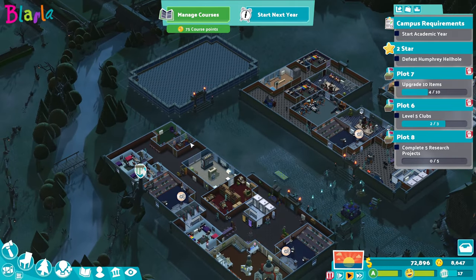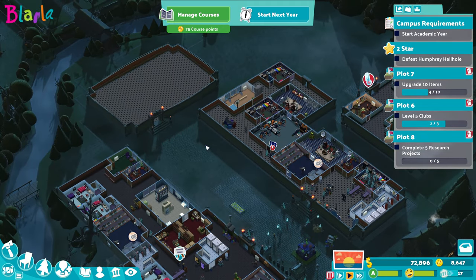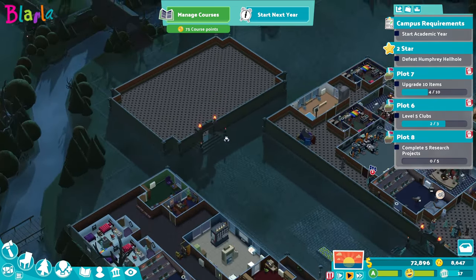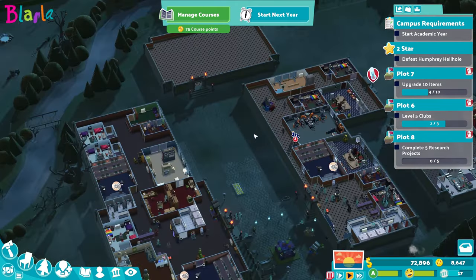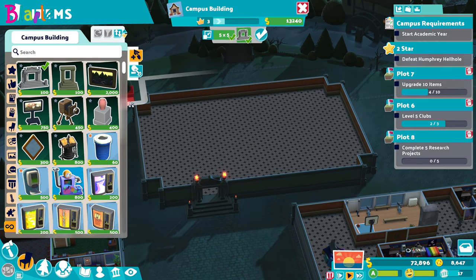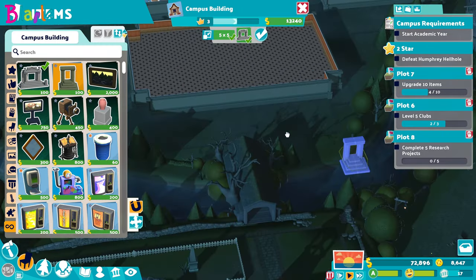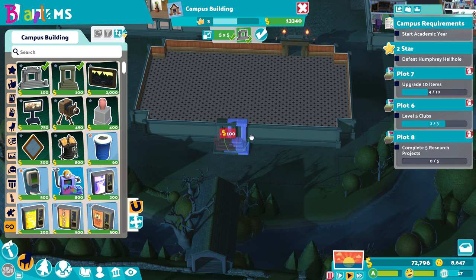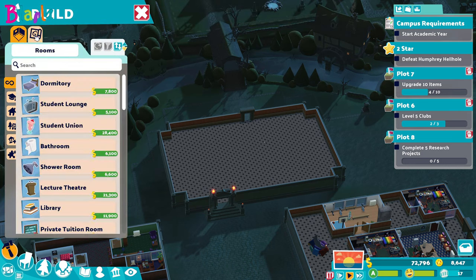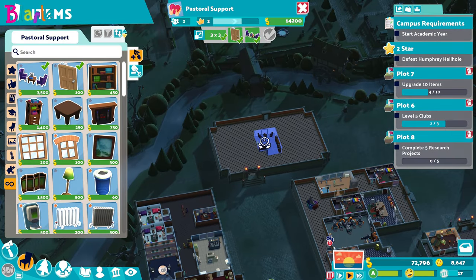This is a nice central building where I think pastoral care could be good here, and a staff room - although the staff room is pretty good over here. Pastoral care, the student union, student lounges can probably go in these individual buildings. What I would like to do is just pop a door - not that it'll be used, but it just makes sense to go there. That's the only reason.